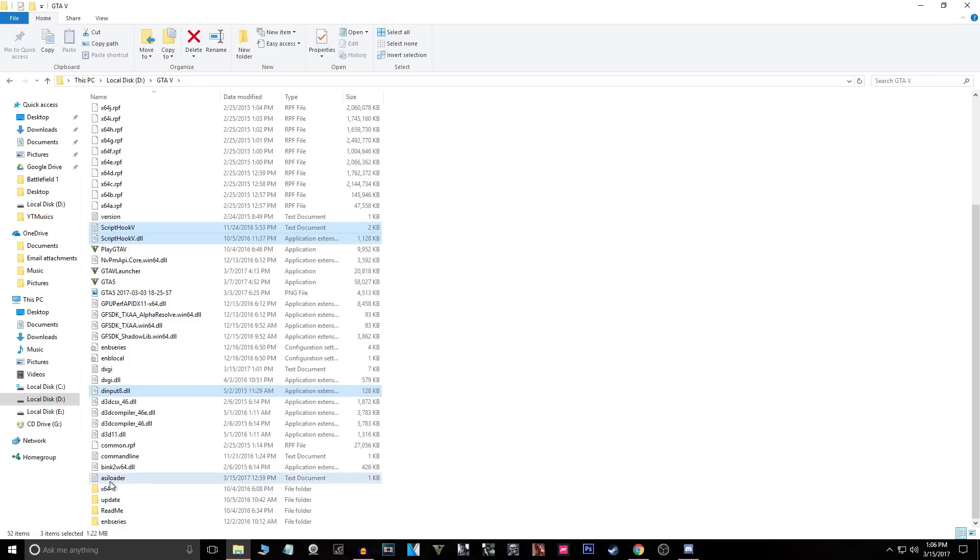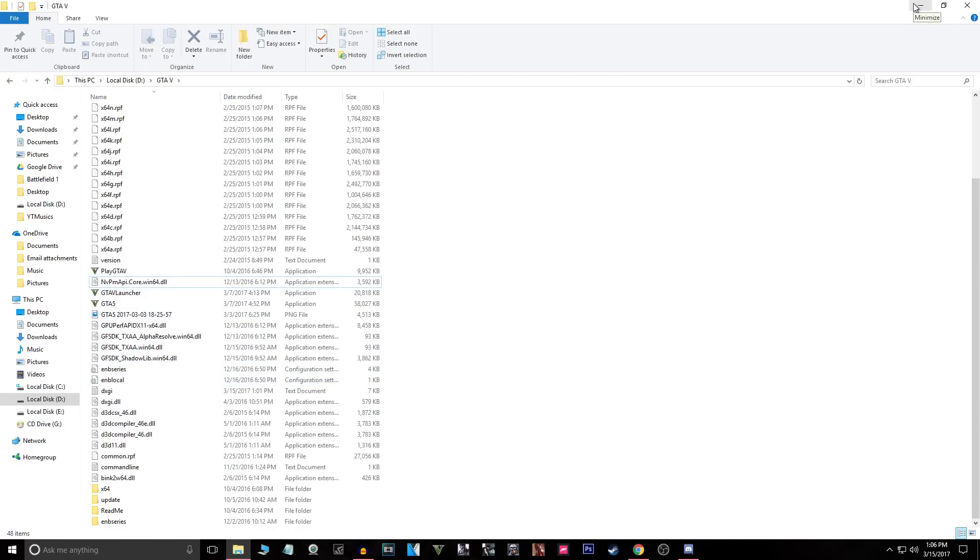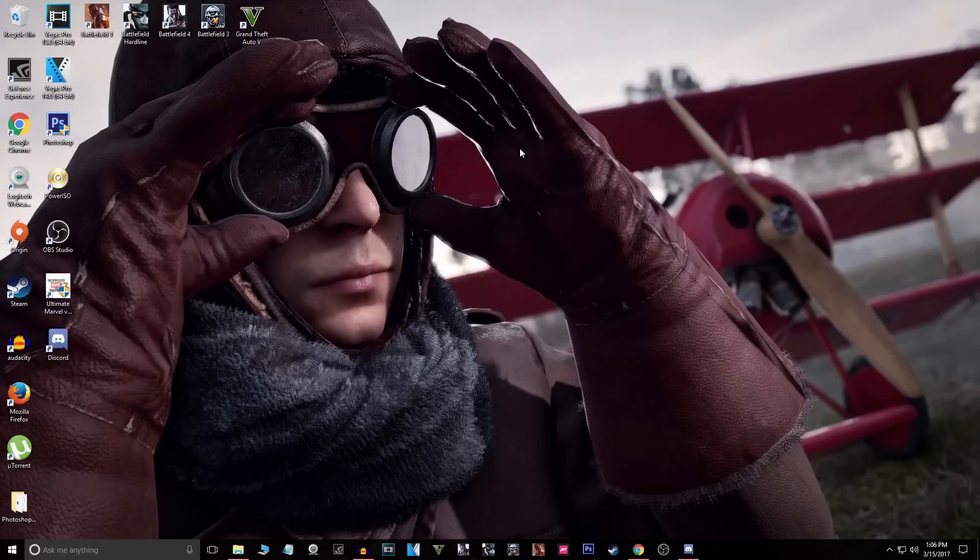Then click on the ASI loader, which is a text document. For me it's four files in total — it depends on your setup. Check the description below for which files to delete. Once you've selected them, click delete and they'll go to the Recycle Bin. If you want to play with mods again later, you can just restore the files from the Recycle Bin.